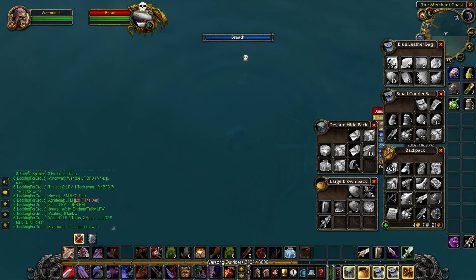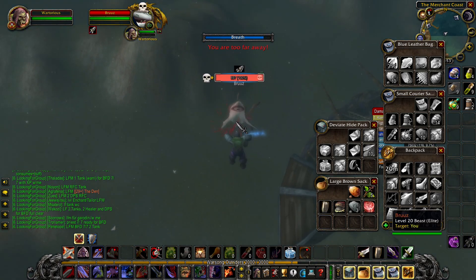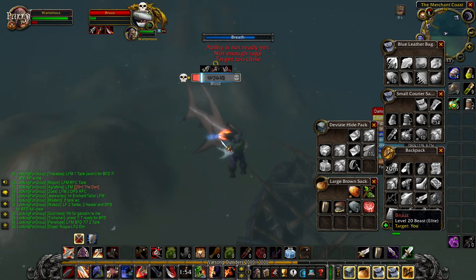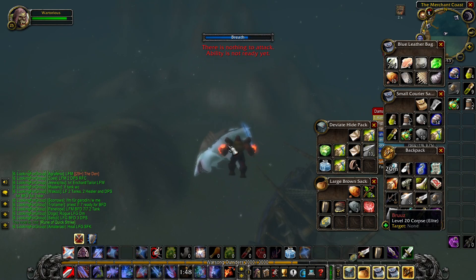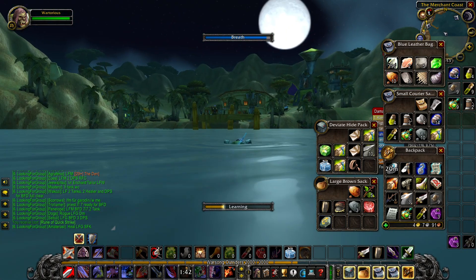I guess we're gonna throw the harpoon at it — oh my gosh! The harpoon has massively reduced its damage, stops it being an elite effectively. And the Rune of Quick Strike — sweet! Well, that was fairly easy.